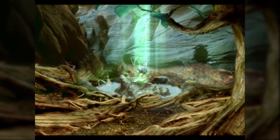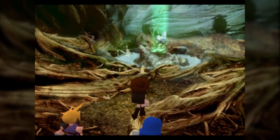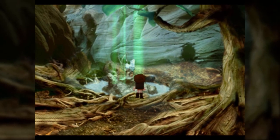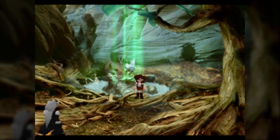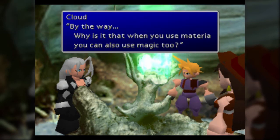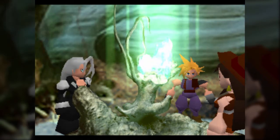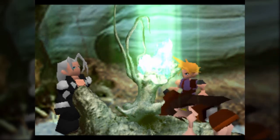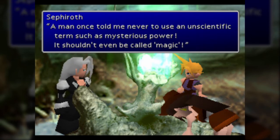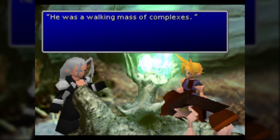The reason this place looks pretty green on the inside, as he just brought up, is that the Nibel Mountains are very abundant in Mako energy, which is why the reactor was even placed here in the first place. We also learn one of the more interesting tidbits about the world here - this is a Mako fountain, as Sephiroth's about to bring up. This is where we learn the origins of Materia. Mako fountains like this are very abundant in natural Materia. Materia in this world is just condensed Mako energy given form. The reason magic exists is because Mako energy contains the knowledge of the ancients. I think they imply that the world learned from them naturally - their effects on the world, like creating magic, just kind of reverberated through the natural order.